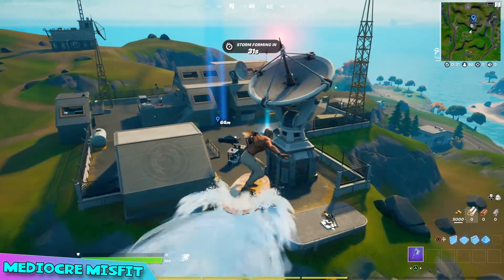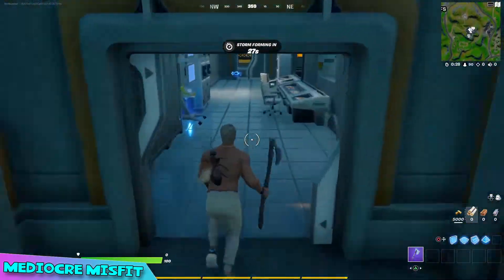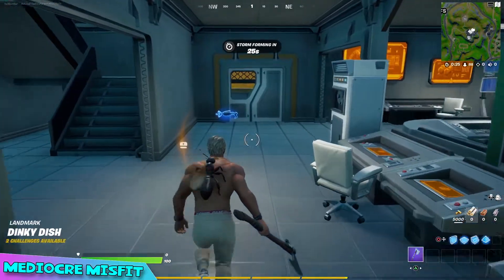So I'm headed over to Dinky Dish, which is located north of the orchard, and is also where you can find the character Rook.